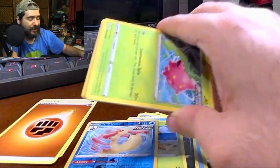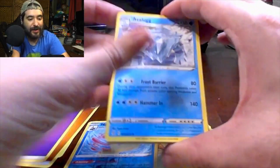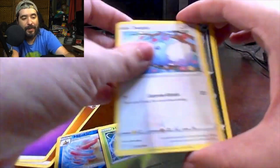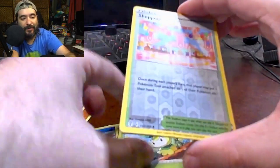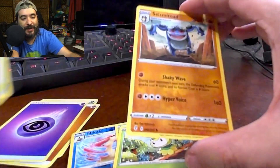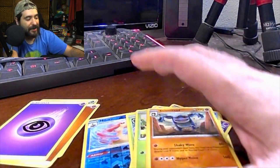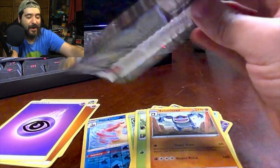Here's our card. We got our energy, an Avalugg, a Snowleaf Badge, a Gordie, a Hoppip, a Swablu, a Zorua, a Cryogonal, a Patrat, a Reverse Holo Shopping Center, and a Seismitoad. So we did not get a three pack magic. But we're two for three so far. Officially past the halfway point on today's unboxing — we got two more packs left.